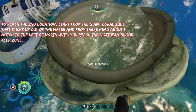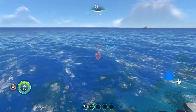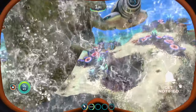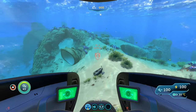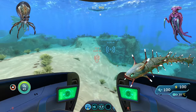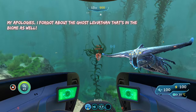Reaching the next spot, we're going to start from the giant hole to the side of our water again. From here, we are going to head one notch to the left of north until you reach the Northern Bloodcalf Zone. In terms of the creatures you're running through here, the only things you need to be worrying about are the crab squids, ampules, and warpers, because they're all over here. And sometimes the bone sharks from the mushroom forest can wander over into the Bloodcalf Zone, so also watch out for them. So there are four creatures you need to watch out for.